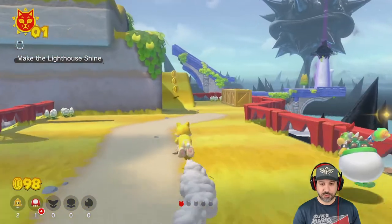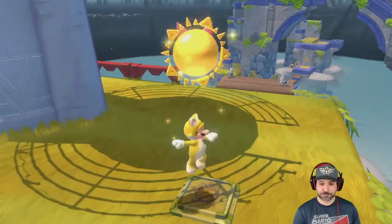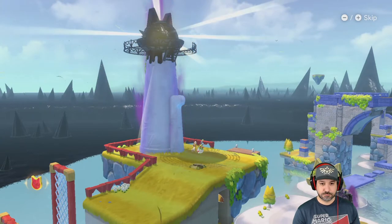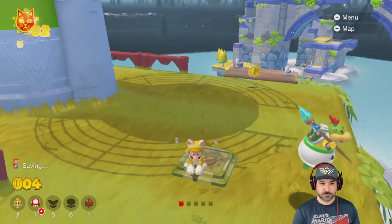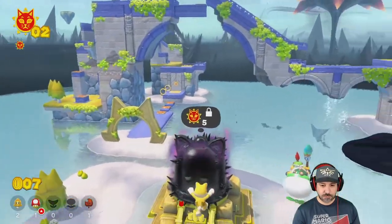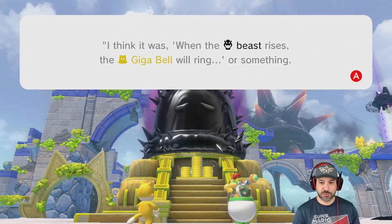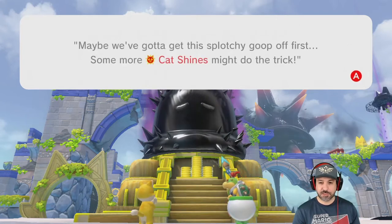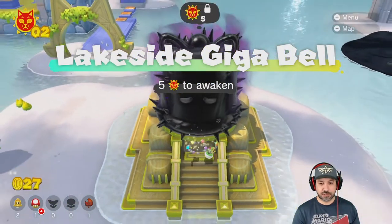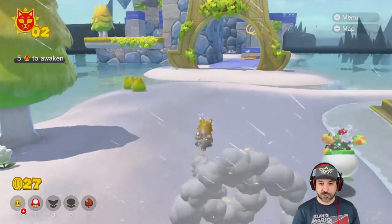Let's go to the top of the lighthouse first instead of collecting those red things — the point is to get as far as we can in half an hour. Let's light the lighthouse. Nothing really seems to have changed much after that one though. There's a Gigabell here — I think the saying was 'when the beast rises, the Gigabell will ring.' We need five cat shines to awaken the Gigabell.